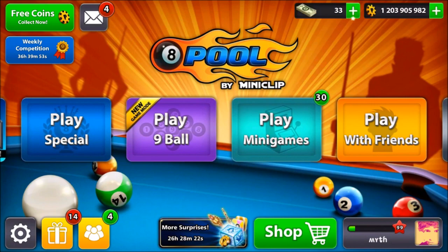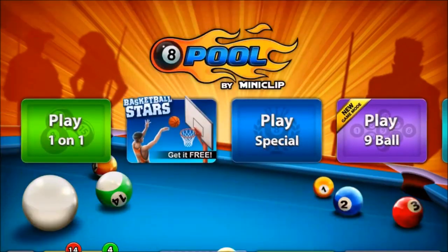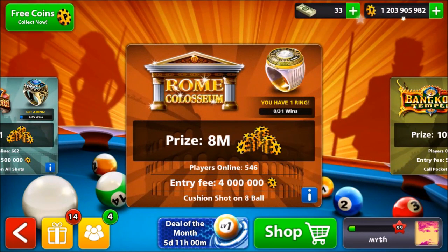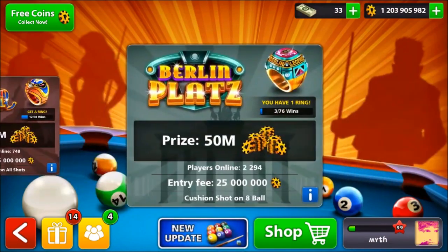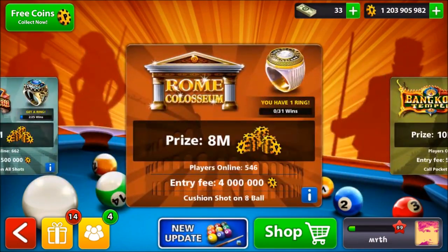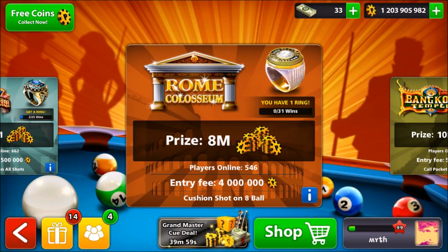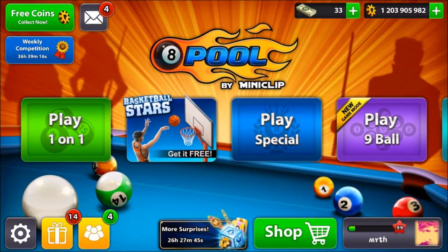If we go to play nine ball, there's Dallas — just call pocket and all shots — and then Istanbul again. They also changed up the Rome table so that a cushion shot is needed on the eight ball, so it's pretty much like a mini Berlin now, except the entry fee is now four million coins. I personally like that — it's good for people who have a lower coin balance and don't want to risk 25 million.